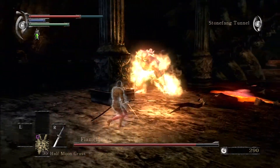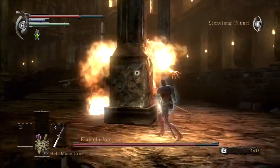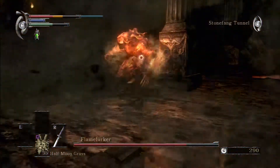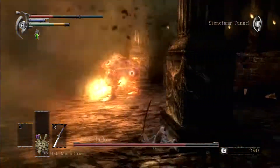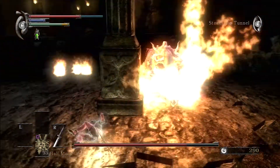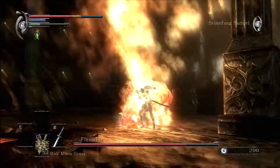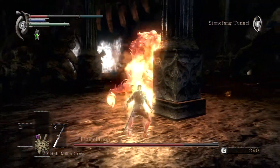I wanted 25% equip load so I could dodge his explosive attacks. It didn't always dodge them — I'm not really sure why. That's why I'm saying it might be a good idea to use a shield instead, even though rolling worked pretty well too, as long as you keep going behind the pillar. You also want a decent damage output, otherwise you'll just be out-sustained because the Flamelurker has quite a bit of HP. As you can see I dual wielded my sword to make as much damage as possible, which kind of worked but still took a long time.